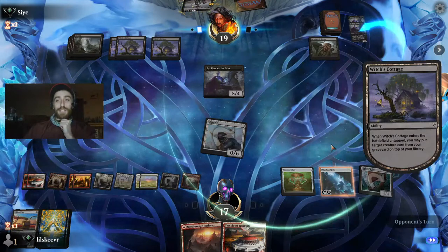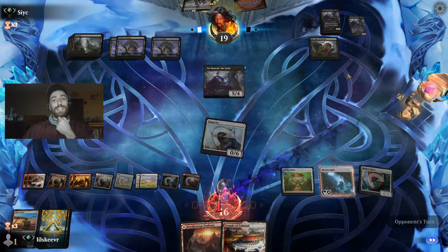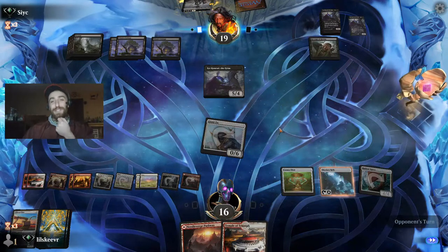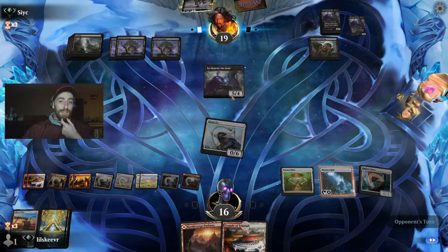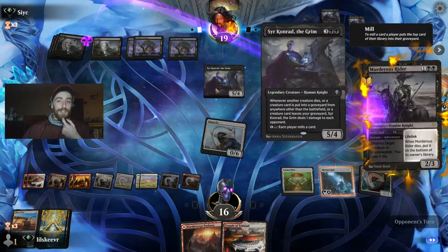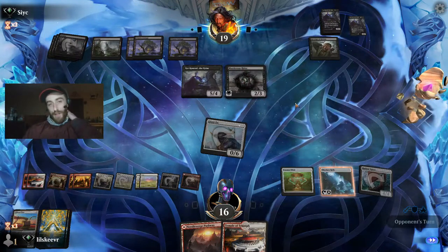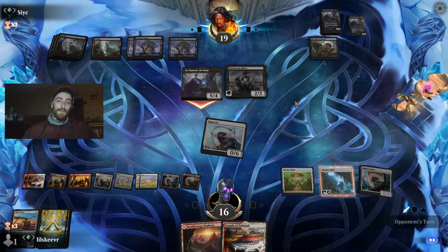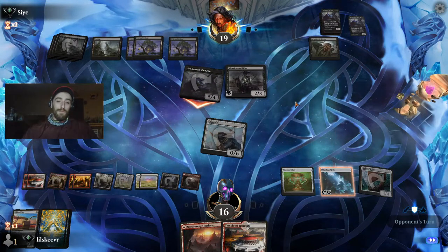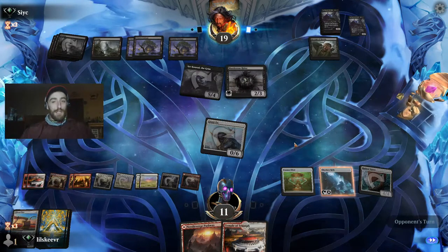He puts his own self into the graveyard which triggers his own ability — the legendary rule is kind of tailored to the way he was made. Very interesting card — I like Sir Conrad. Getting in for five is serious because now we're at a range where it's like, yo, we need a solution.